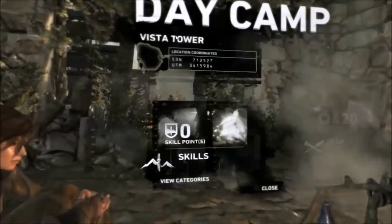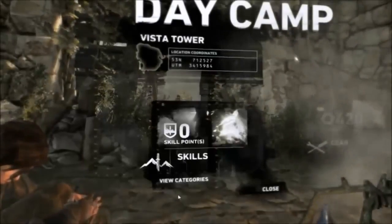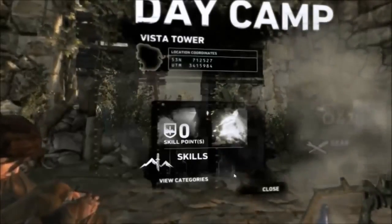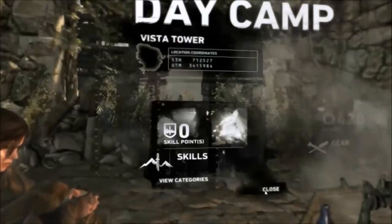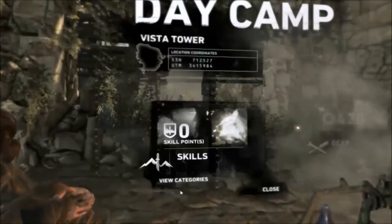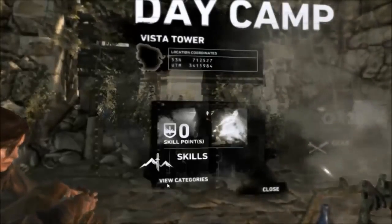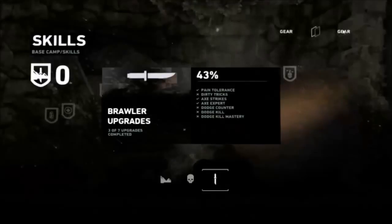Vista Tower — this campfire is called Vista Tower because it's positioned at this Vista Tower, I guess. Right, go for gear — where are you?